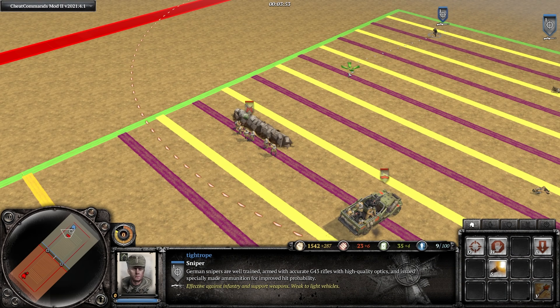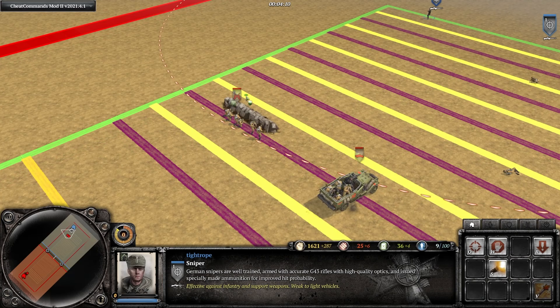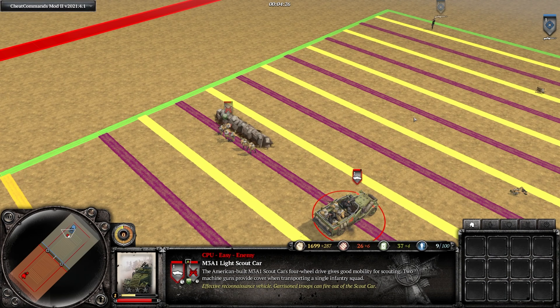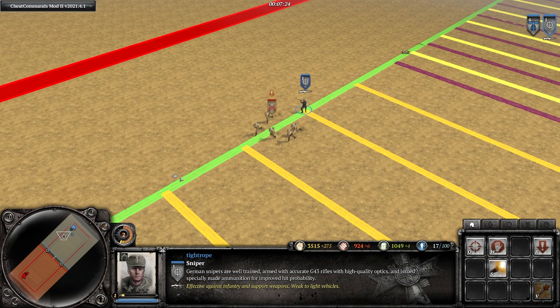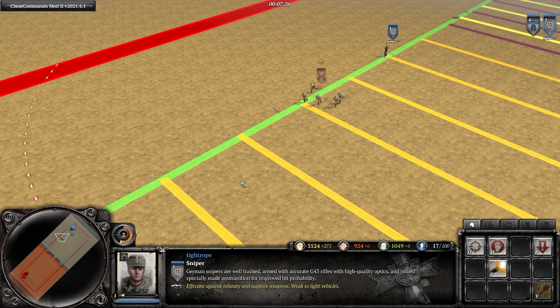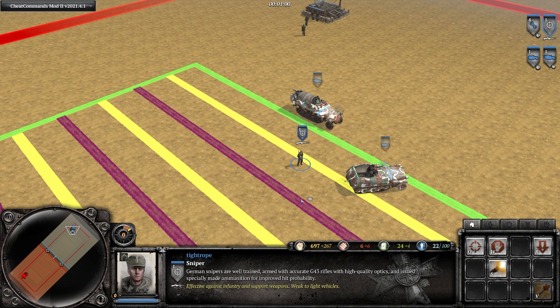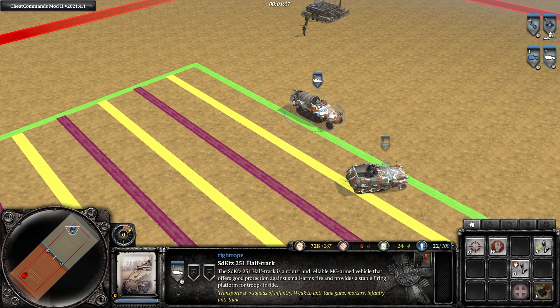And finally, we have the Ostheer sniper's G43. This is completely unable to fire while the sniper is moving. However, it is guaranteed to hit regardless of what type of cover the enemy unit is in, and every hit results in a kill. The only time the sniper can miss is when the enemy squad is retreating, where the sniper has a 60% chance to hit the retreating squad. Snipers are also unable to get inside open top troop transports, though they can get inside closed tops such as the 251.